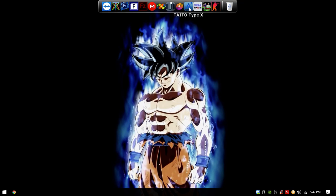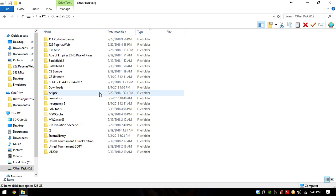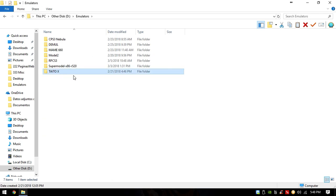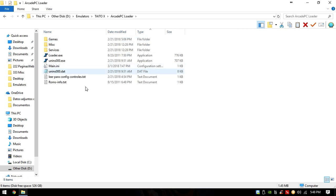As you can see, I have my Taito Type X launcher in my rocket dock. We're going to go to the root folder — my emulator folder — and here you can see the Taito folder. I have an Arcade PC Loader, which is basically the loader itself. I will give you this specific loader in my video description, so you won't have to google it.